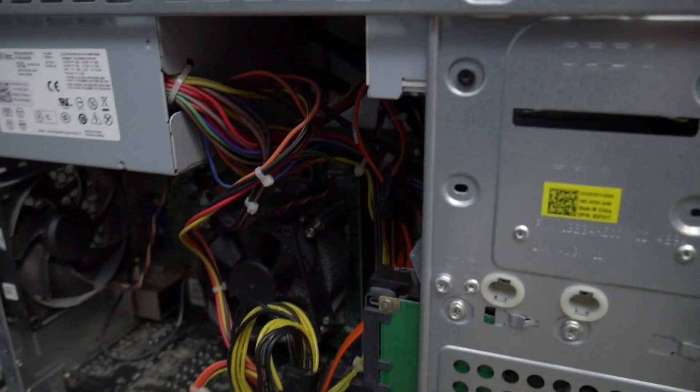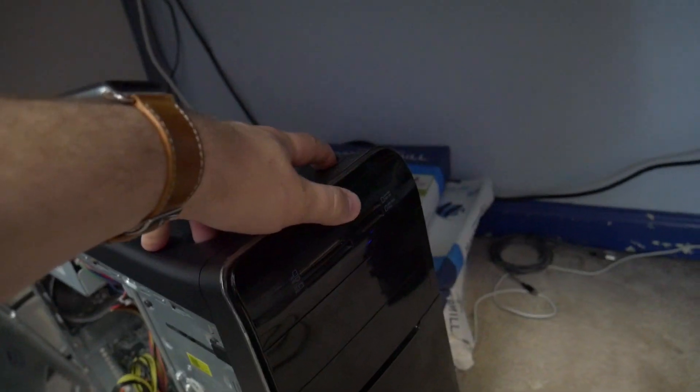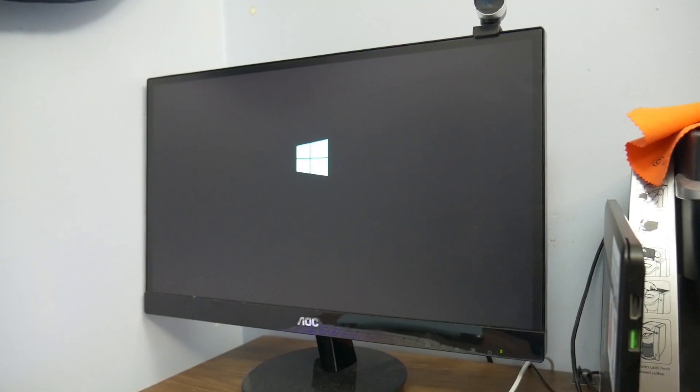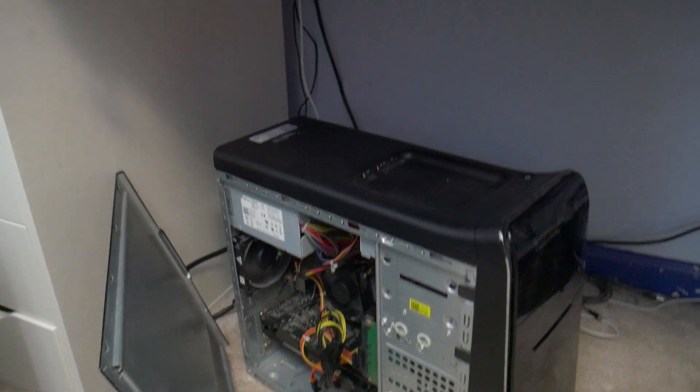There are also a couple of DIMMs of RAM — might be 8 gigs or 4 gigs, I'm not sure — and a CPU which I'm still not a hundred percent sure about. We're going to go ahead and boot it up. Everything is plugged in, so we'll hit the power button and see what happens. We're on the boot screen and it's in Windows — good sign.